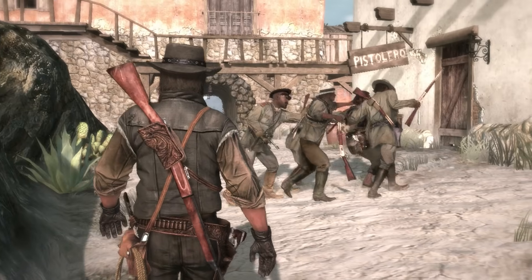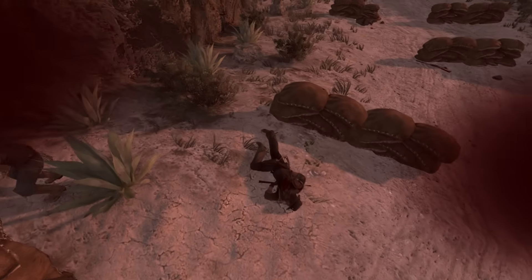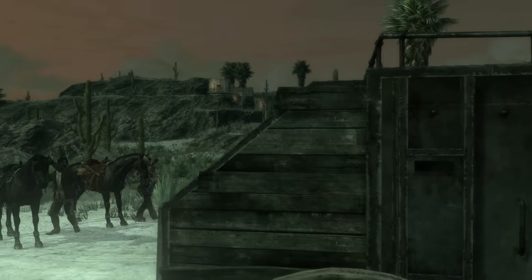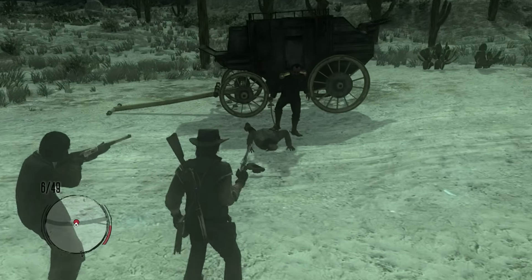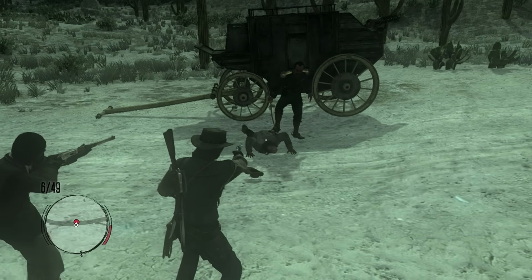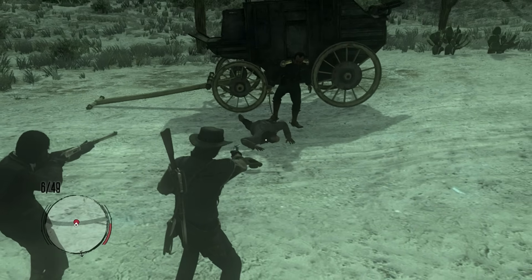Next up is Bill Williamson. But before that, let me grab the Long Arm of Marston trophy by securing 500 rifle kills, which funnily enough popped after my death — like an autopsy report — because the PS3 takes forever to register trophy conditions. After clearing out the remaining trash from the town, I finally get my hands on Bill Williamson, and he is pissed. And you always was a dumb inbred hick.